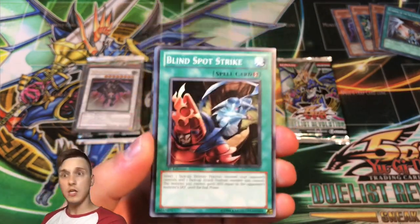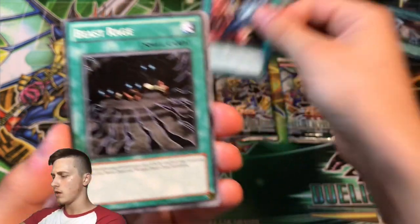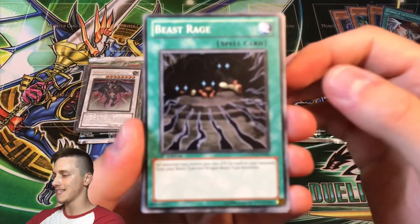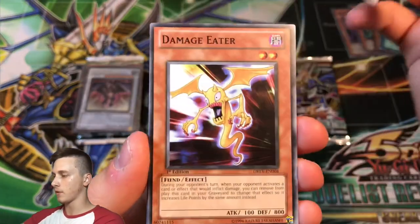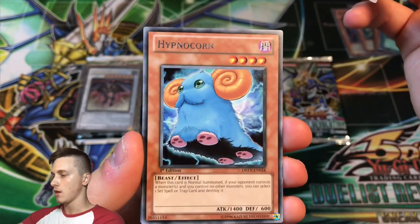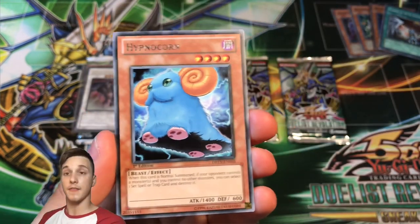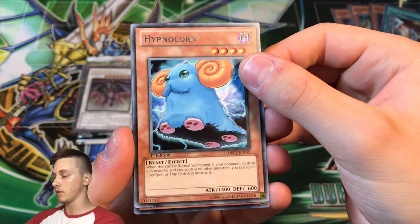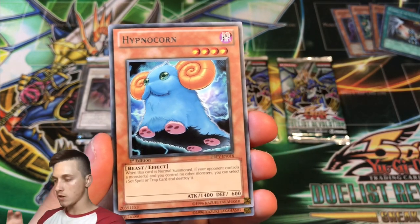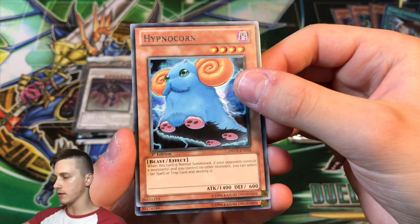Blind Spot Strike — Yusei uses that in the anime. You-Say Beast Rage — cool artwork, it kind of looks like the Maxi Eyes on there. Damage Eater — maybe Jack Atlas uses that. Hypno Corn — I think we've got another holo! I really do. It's a monster card.